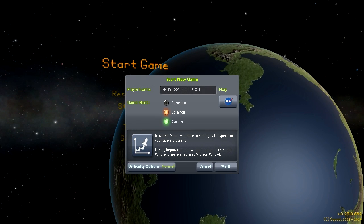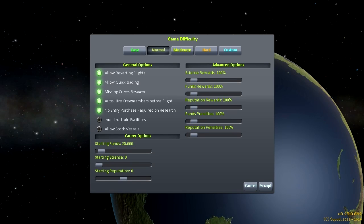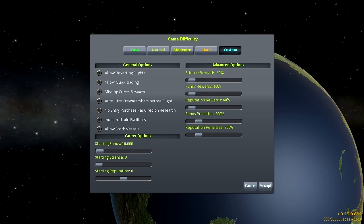First of all, you'll notice on this screen there is a difficulty options button which gives you presets for easy, normal, moderate, hard, and custom. You'll notice there's this button for indestructible facilities — that's one of the new things. We'll get to that later.